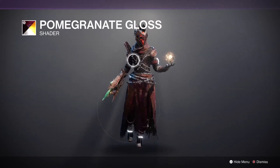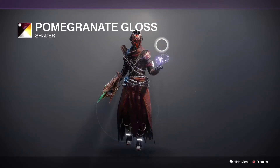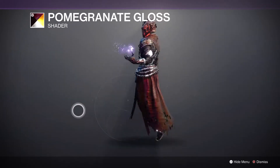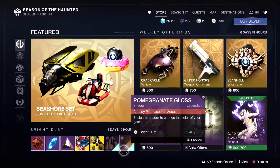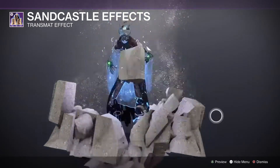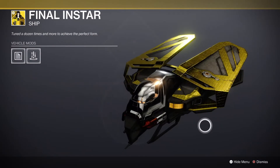Up top we have Pomegranate Gloss — I kind of like that. If it just kept my face all sickly looking this would be the one. The Pomegranate Gloss is good on a lot of different armor sets too. Then we have the Sandcastle effects and the Final Instar ship.